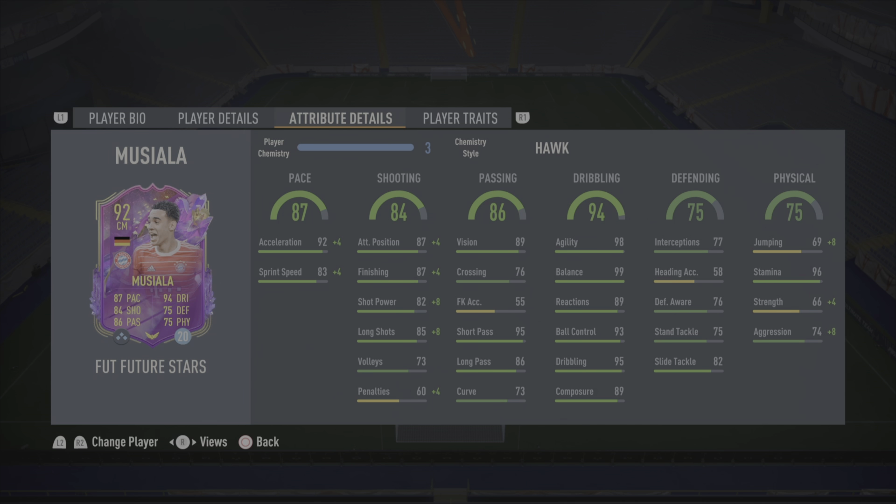When it comes down to the physical, he does get a plus 8 to the jumping, 96 stamina, so I'm expecting him to last the full 90. 70 strength - I feel it needs a little bit of a boost, which is why I've given him the Hawk and not the Hunter chem style. Aggression goes up by 8, taking it all the way up to 82.